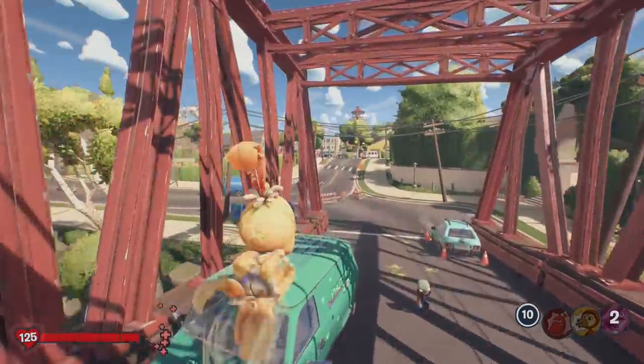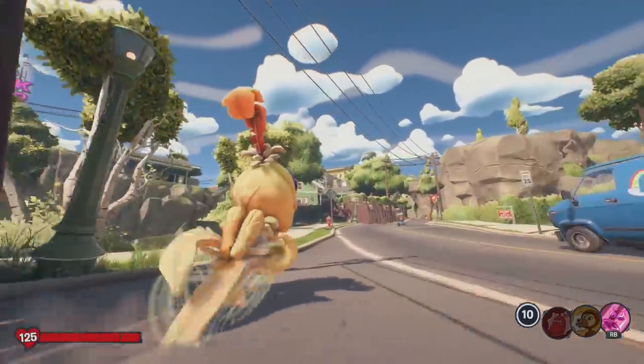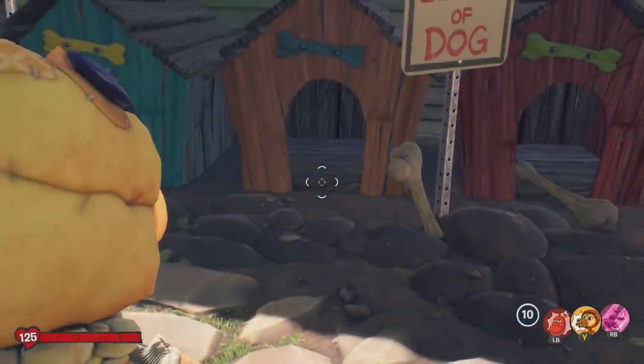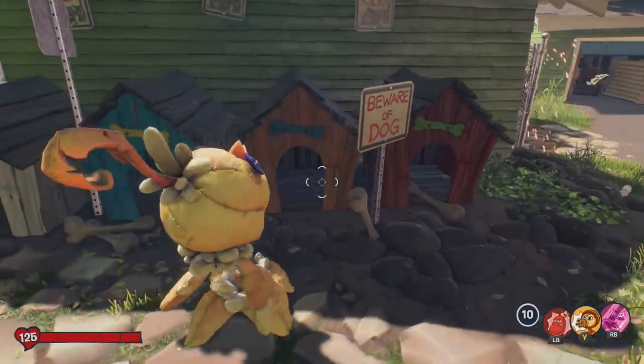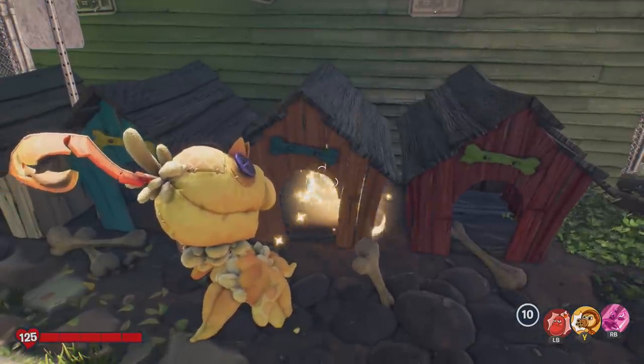Going back across the bridge now to the center of Town Center, we're going to take a left over to the house that's got a million satellites on it. This is the pie which I'd already collected — it's found over here in this dog kennel. I will show you gameplay of me collecting it, but you do find it in this dog kennel, and that will be pie number seven.